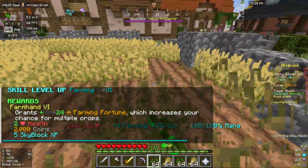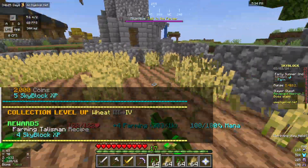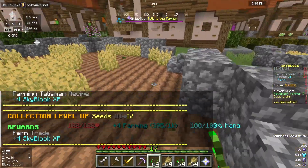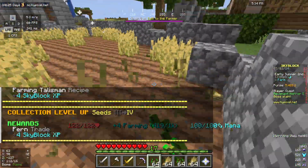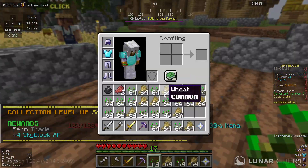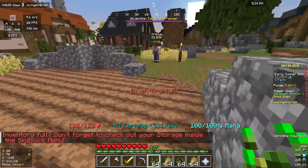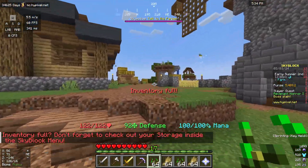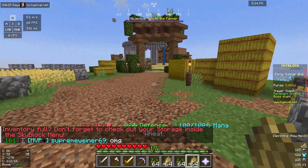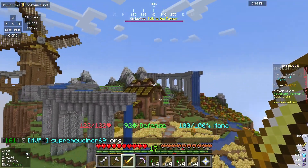I'm at farming level five and wheat level three, which gives you the farming talisman recipe. Level five gives you the fern trade. As you can see, your inventory does fill up with this stuff really quickly. My inventory is full so I'm going to need to find somebody to sell to. I think there's an NPC on the farming islands over this way.